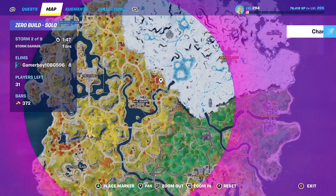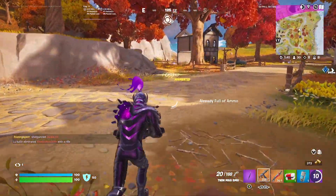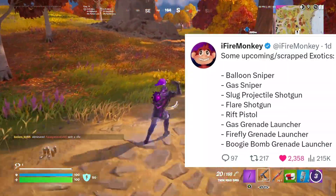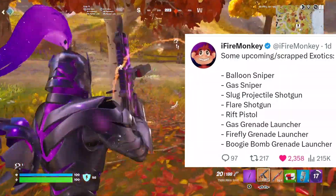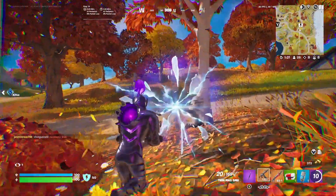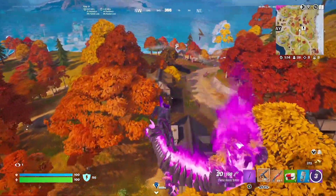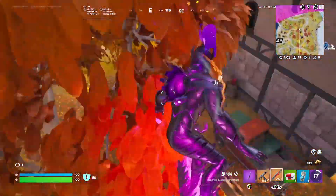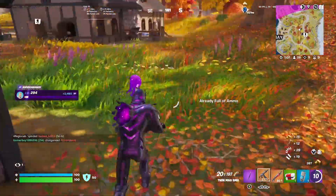There are some upcoming or possibly scrapped exotics to talk about: balloon sniper, gas sniper, slurp projector shotgun, flare shotgun, rift pistol, gas grenade launcher, firefly grenade launcher, buggy bomb grenade launcher. We don't know which are scrapped versus upcoming. The firefly grenade launcher was added to files back in Chapter 1. The rift pistol sounds like the one Jones used in the Chapter 2 ending — it would have been cool to shoot someone and watch them get lifted into the sky.